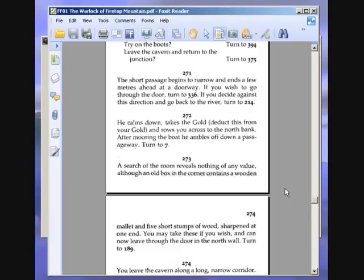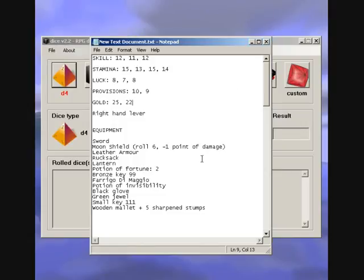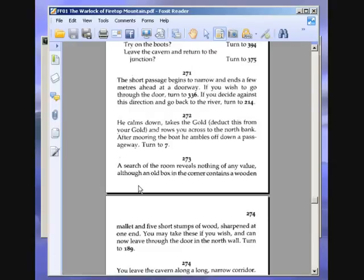He calms down, takes the gold — deduct this from your gold. I think if you anger him and he starts to turn into a monster, you offer him more gold. That's why it doesn't say here how much gold you give him, because I think you have to offer him five gold or something if you anger him. Or you don't have to offer any if you fight him and win. So we have to pay him three gold, so now we put that down to 22. He calms down, takes the gold, deduct this from your gold, and rows you across to the north bank. After mooring the boat, he ambles off down a passageway. Turn to 7.